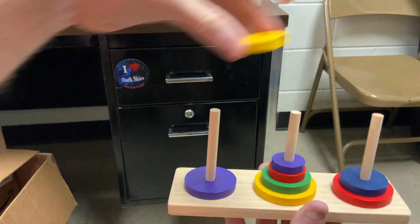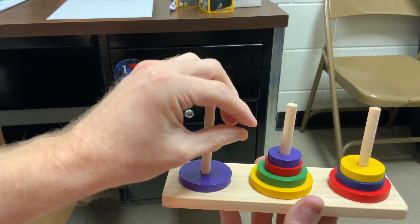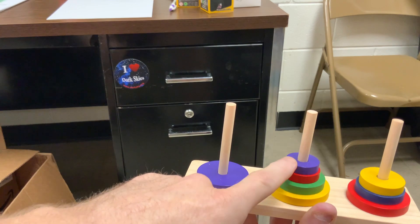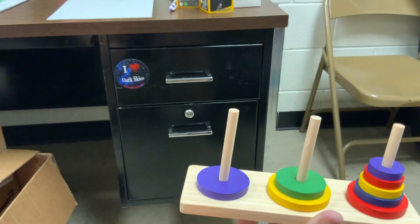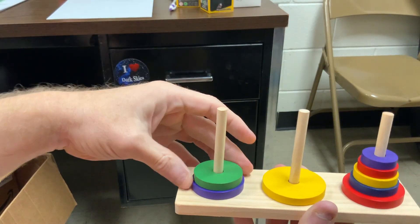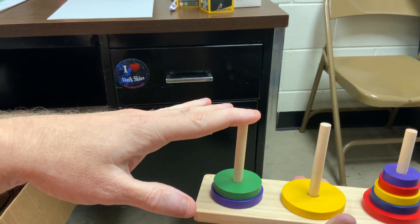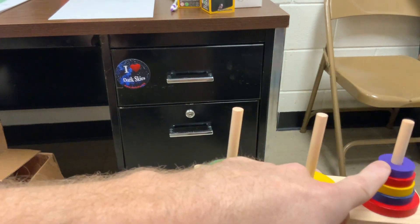Yellow can now move from first to third post. And then these top two need to work their way over to the third post. I've got first and third to work with: third post, first post. Okay, now I can move the green over to here. And now these top four need to work their way from post three to post one. So I've got the first and second post to work with. Watch the progression: first post, second post, first post, second post.